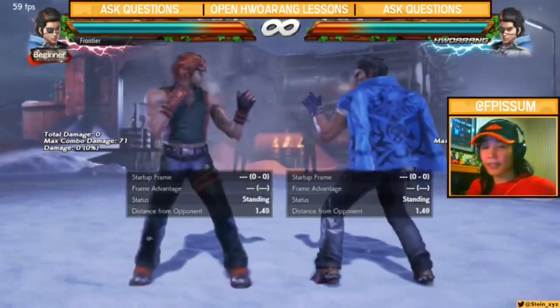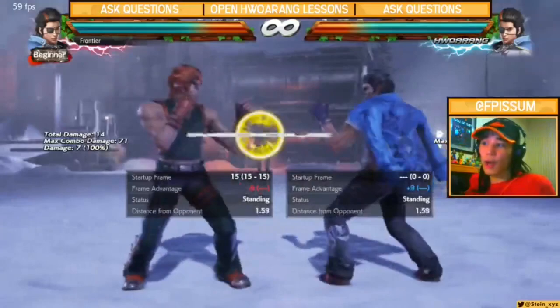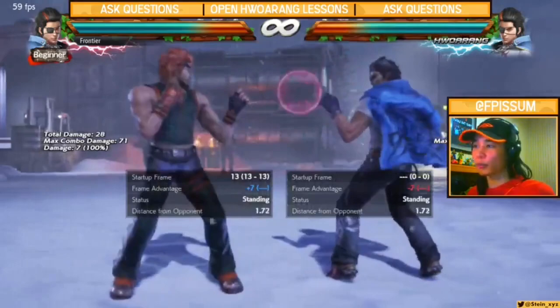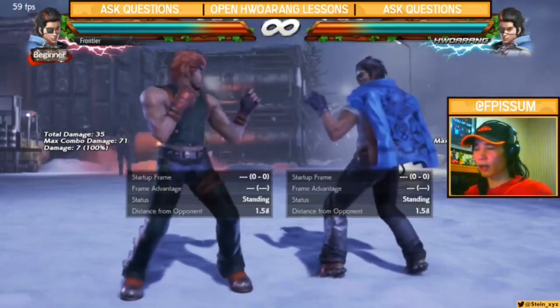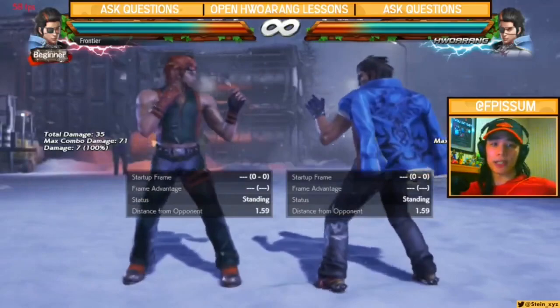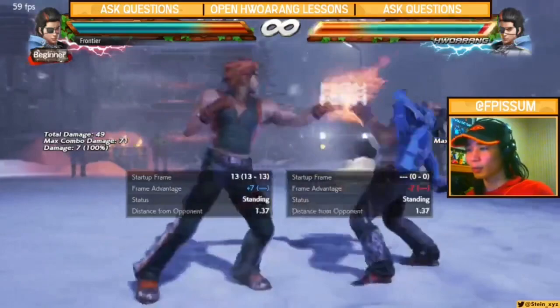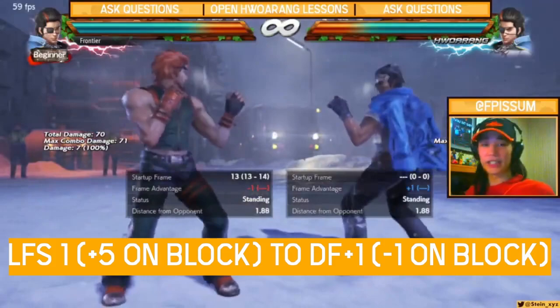For information gathering, neutral Hoang is safer. Using the same LFS 1 to forward 1 plus 2 scenario — a neutral Hoang might run it once or twice, not two to three times like offensive. Forward 1 plus 2 is negative 9, not punishable, but you're surrendering your turn and forced into a mix-up situation in your opponent's face. A neutral Hoang wouldn't want that — it removes their option to defend. So instead they use DF1 plus 2 (negative 3) or DF1 (negative 1 with pushback), keeping both offensive and neutral/defensive positioning available.